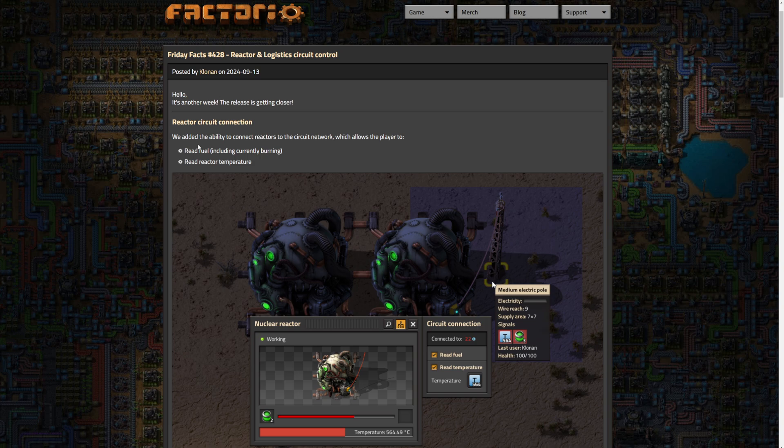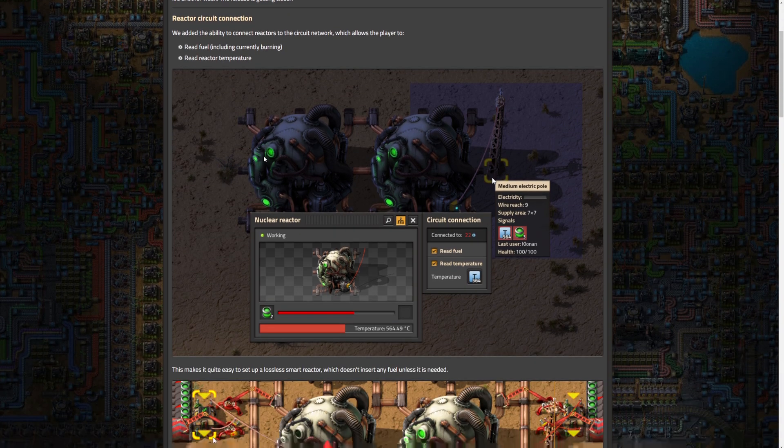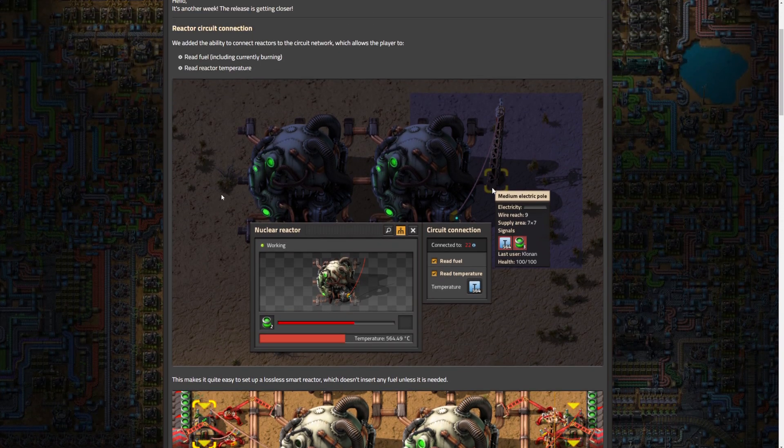This is really good stuff, so let's get right into it. Reactors — pretty straightforward: they added the ability to read temperature and fuel amount in a reactor, including currently burning fuel, which is pretty important. Previously, if you wanted to smart-control your reactors, you would need to put the steam in tanks and then read the tank level, which was kind of cumbersome. Clonin does go into saying that maybe it makes it a little too easy now to not have to do that.